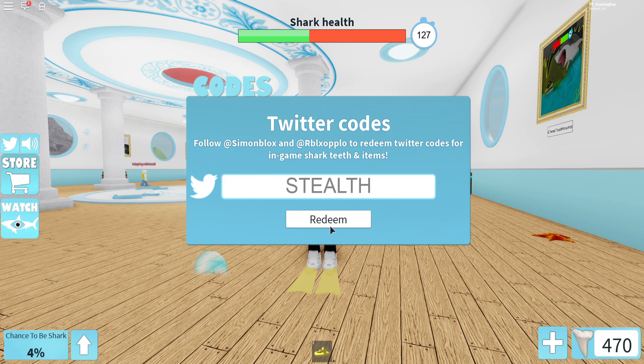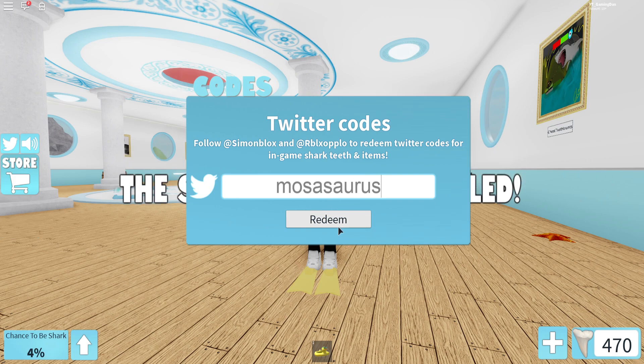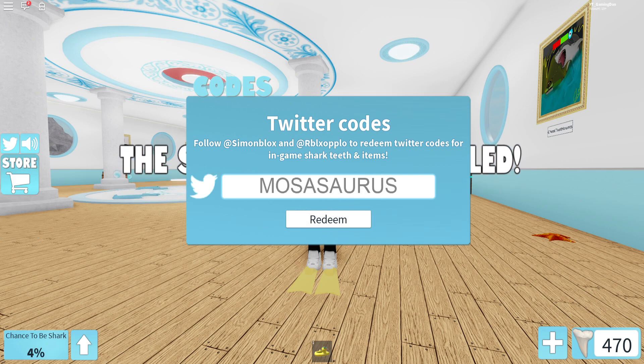The first code is: stealth. If you want to pause the video, feel free to do so — I've already redeemed all these codes, by the way. Then we have code: swimming lizard. After that, you have code: froggy boat. Then we have code: mercasaurus. After that, you have code: ducky raptor.